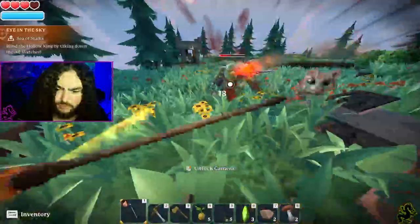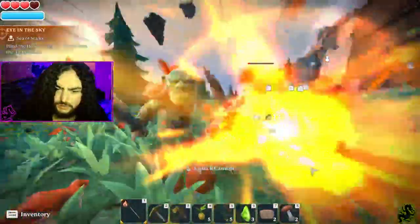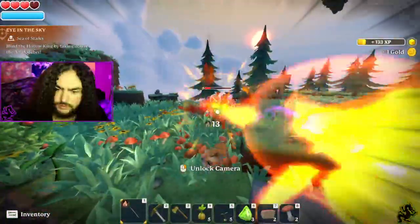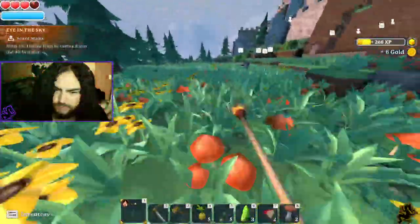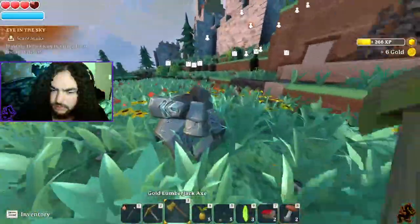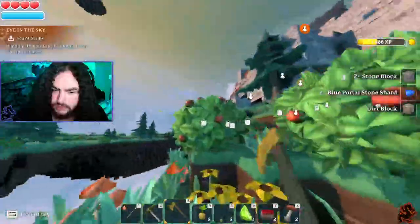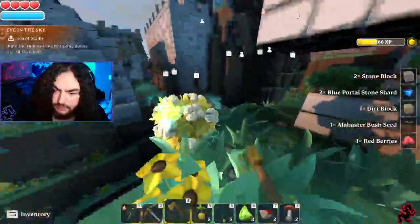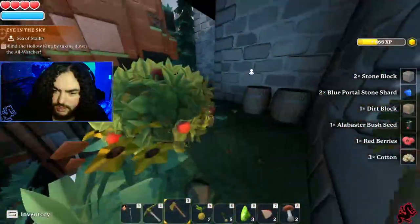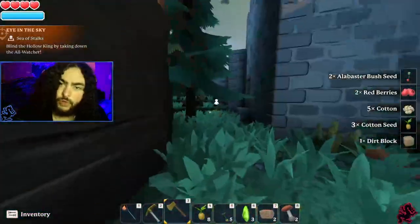They're not really dying too fast; I need to work on my DPS. Anyway, we need to find more cotton — tons of cotton. Like I said, if you're just starting out, grab all this stuff: cotton, the berries — those you can make into potions.